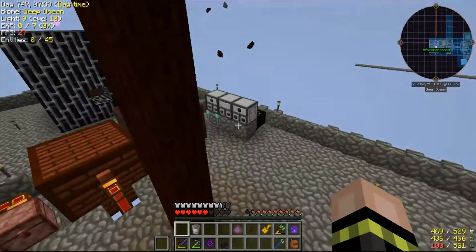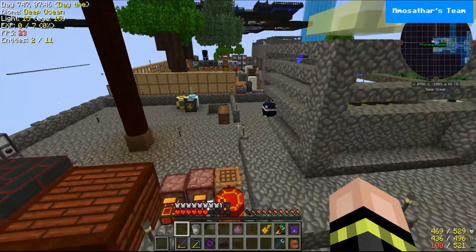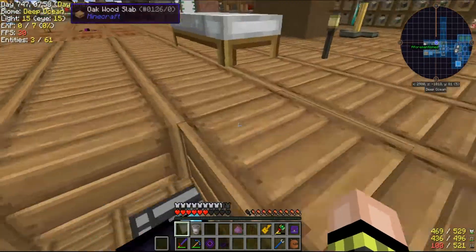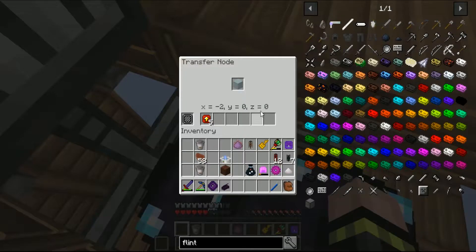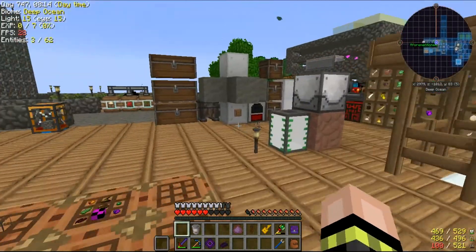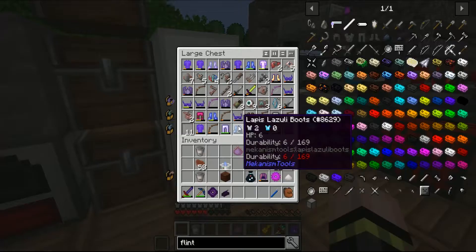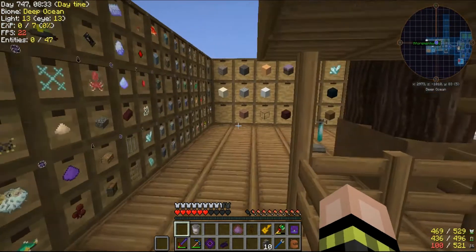Okay, so after that little adventure we found out that those blocks do not protect from the wither anymore, which must have been a change made either in this pack from the last update or from a difference in packs, because I have used them before. We do need some cobblestone to fix the wall that is broken. At least we were lucky because explosions are turned off.